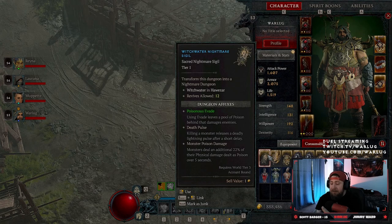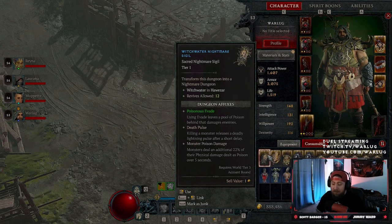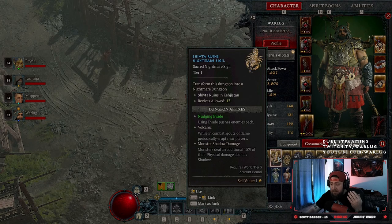Now we have the dungeon affixes — conditions placed on the dungeon. For example, 'poisonous evade' means using evade leaves a pool of poison behind that damages enemies — that's for us as players. 'Death impulse' means killing a monster releases a deadly lightning pulse after a short delay — also for players. 'Monster poison damage' means monsters deal an additional 22% of their damage as poison over five seconds — that's for the monsters.